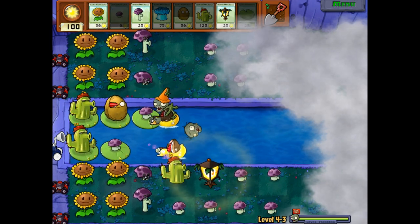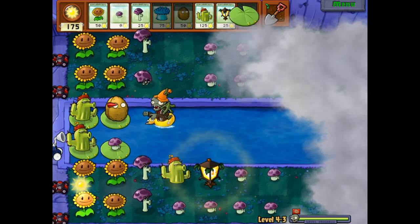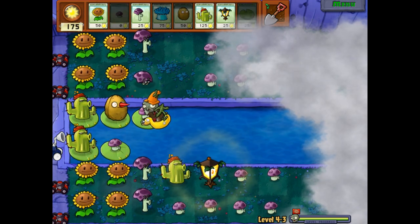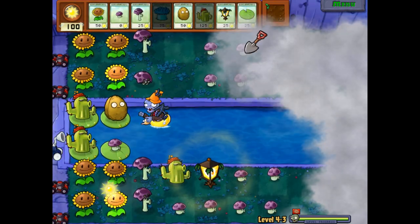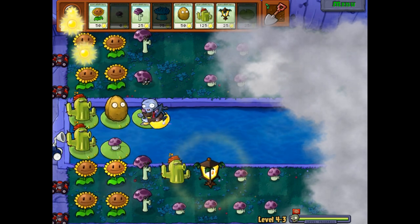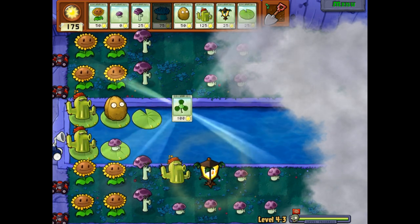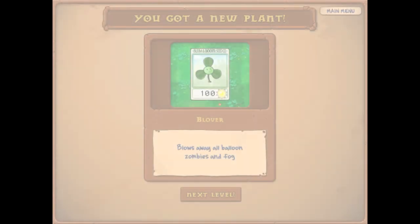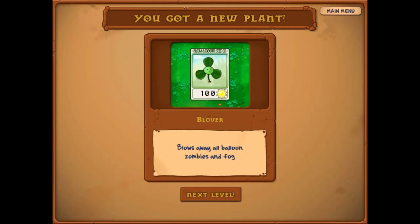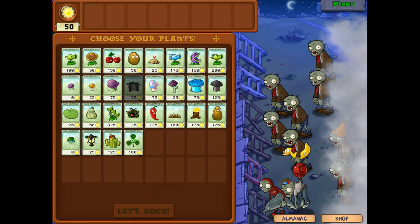Oh my gosh, that was straight-up scary. He still has a lot of health right now — let's freeze him, freeze that dude up, and just keep hitting him. This is the most convoluted thing, but it's working! That'll make things easier so we don't have to rely on the Plantern as much. We can use the Blover instead — it's 100 Sun and blows away all Balloon Zombies and Fog. They don't come back, so that's pretty good. I like the Cactus though — it's fun to use, so I think we'll keep with it and try a better strategy.